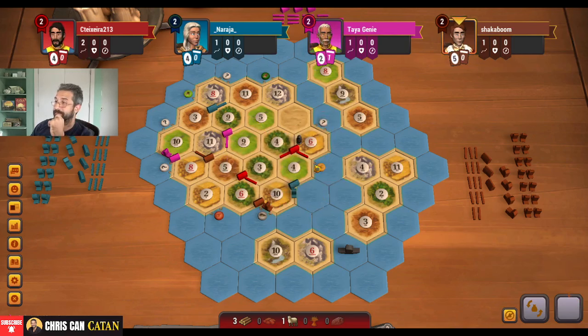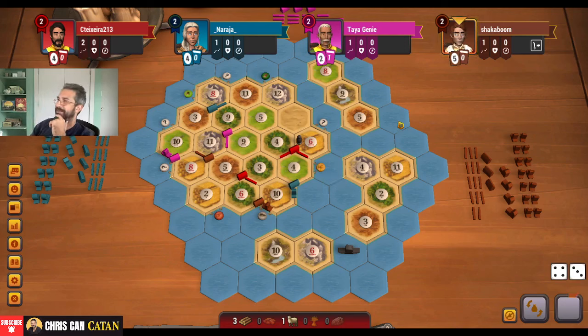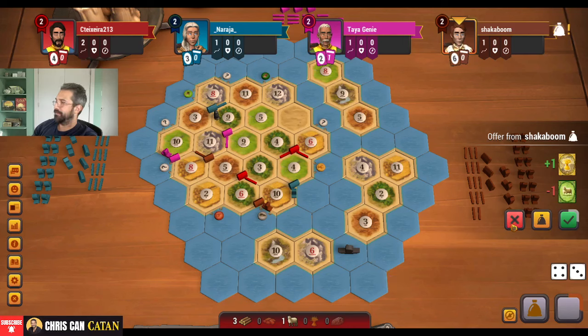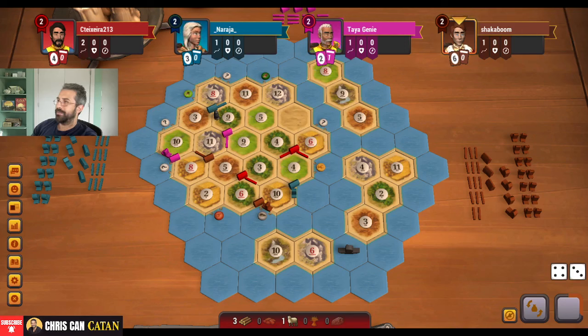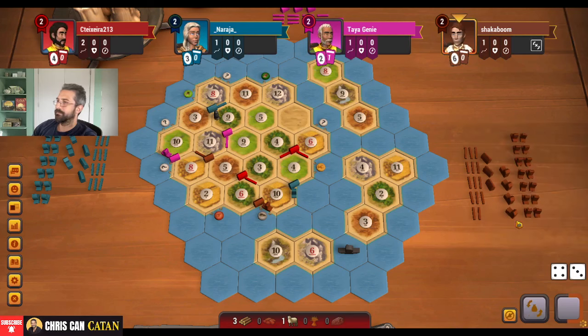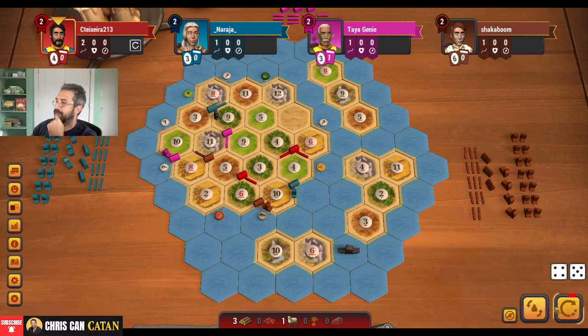All we've got is a bunch of wood — doubling up on our wood capacity isn't terrible. Then we got soloed. Ouch — that stings. Well, at least it gets off of us, which I appreciate. I think if I were to do it again, I'd probably focus more on the bricks at this point, because brick is really our great equalizer here. There's an interesting offer — do I take that? I might take that next time.